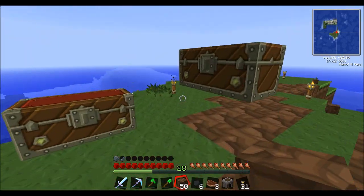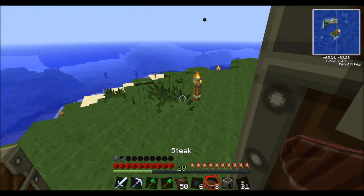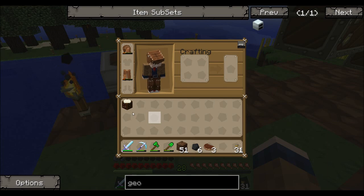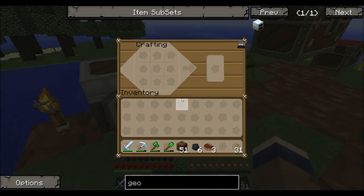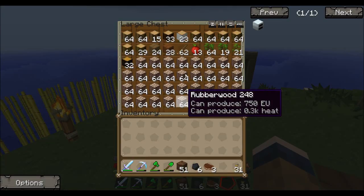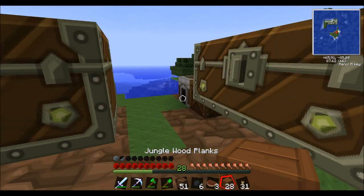I'm going to go to my crafting area — I'll just put that there for now, and that there for now. Let me grab some wood, which I definitely now have enough of.